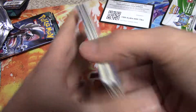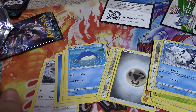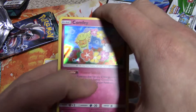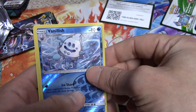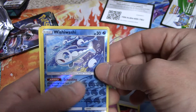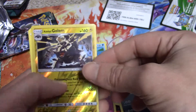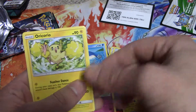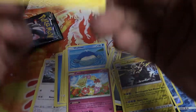So let's just recap what we got. We got these as our commons and uncommons. Our standouts: the holo foil Comfey, Vanillish, Wishiwashi Reverse Foil, Pangoro, Alolan Golem Reverse Holo, and the Oricorio — which is a rare. Yeah, it's a rare.